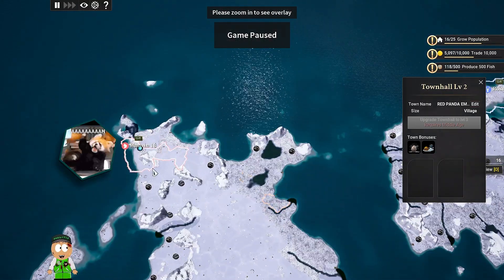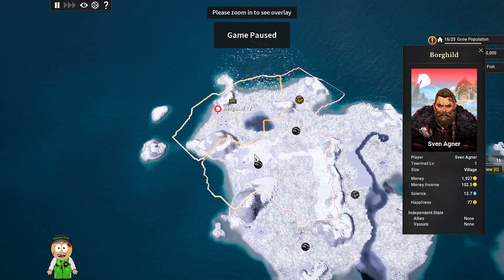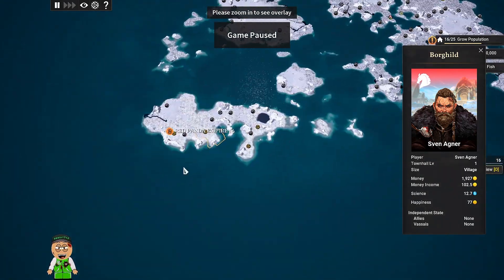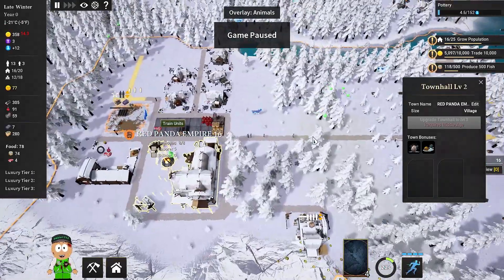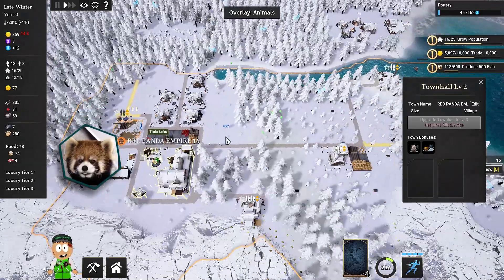So now this is our Red Panda Empire. As you can see, these are our enemies and this guy is gonna be very problematic. Sven — he is Viking as well. He is expanding his territory very fast and we've got still just one province, so maybe in this episode we're gonna expand our mighty Red Panda Empire.